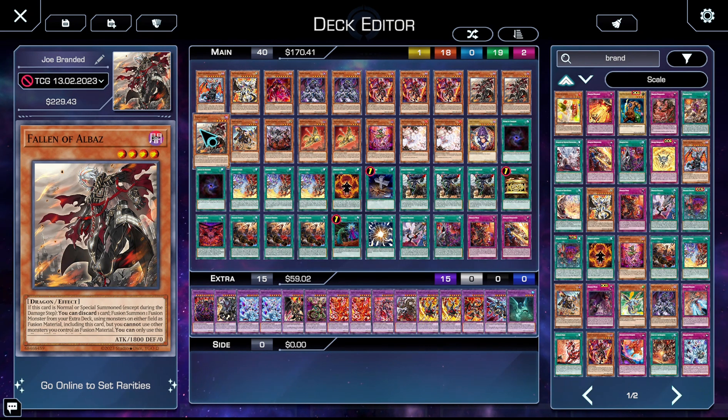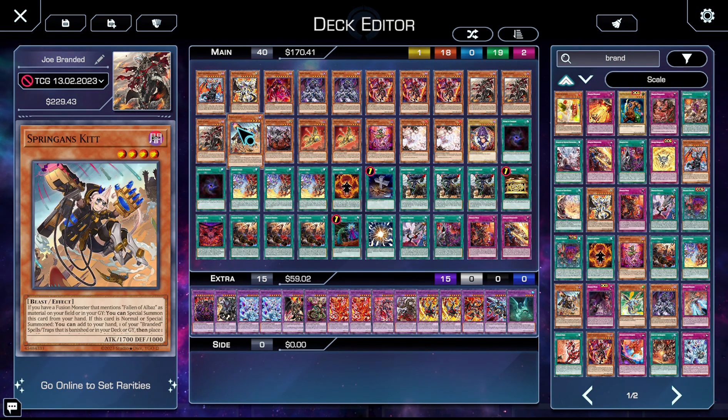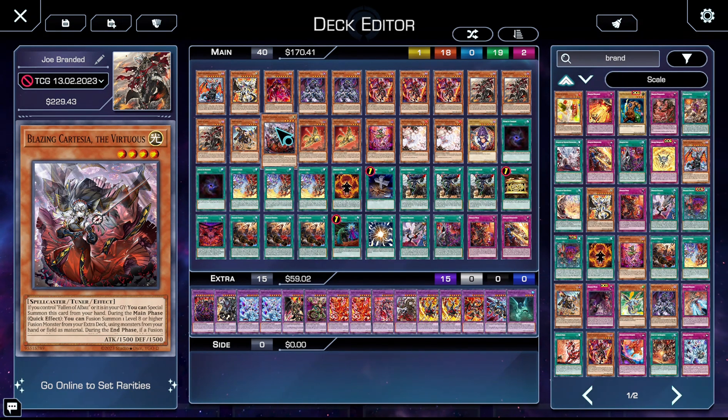We have one copy of Springgan's Kit: if you control a fusion monster that mentions Fallen of Albaz or one is in your grave, you can special summon her for free. Additionally, when she's special summoned she lets you add a Branded spell/trap, then you have to put a card from your hand back into your deck — so she's kind of like a worse Aluber, but she does let you mulligan away dead cards, which is great. We're on one copy of Cartesia. Cartesia is so good — if Albaz is in your grave or on the field, you can special summon her for free, and then during the main phase as a quick effect you get to fusion summon a level eight or higher fusion monster from your extra deck using monsters from your hand or graveyard as material.